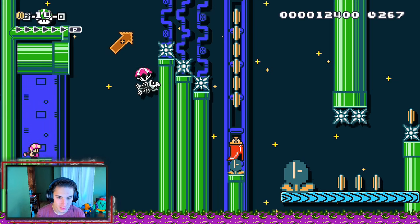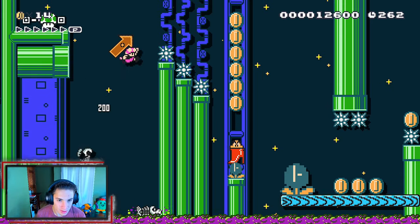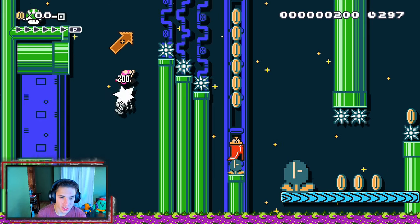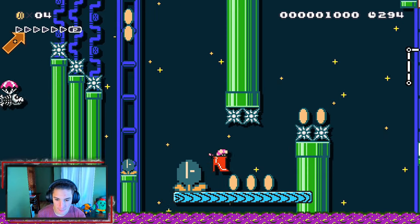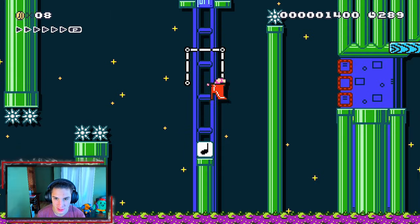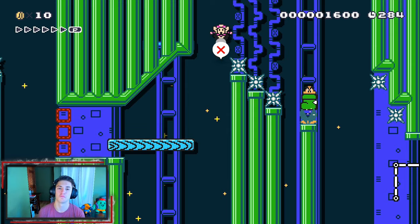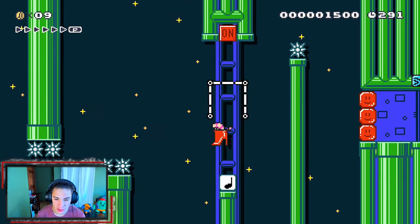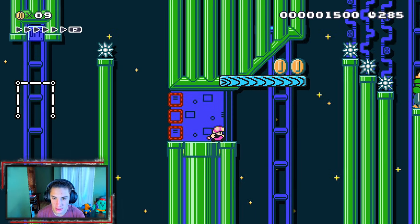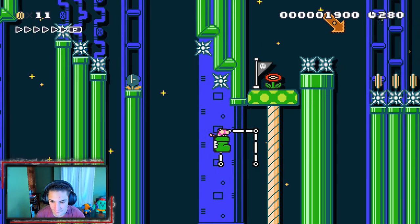Now we're on to the next section. Oh my god, that is such a high jump! Hit this little switch — now we grind. We got this platform right here, wait for it. Hit this switch — we're gonna need this again. Are we gonna have to jump over this spike? I believe so — hop over that, give me the boot!